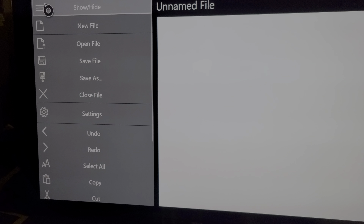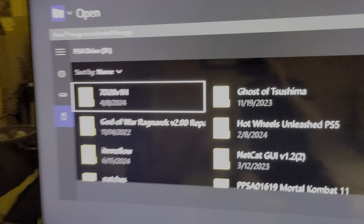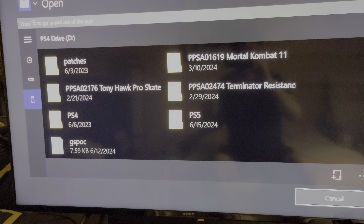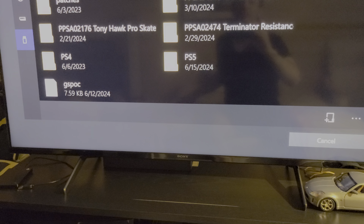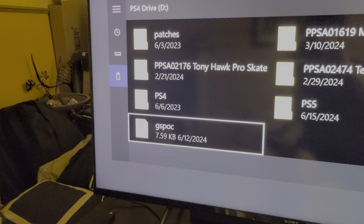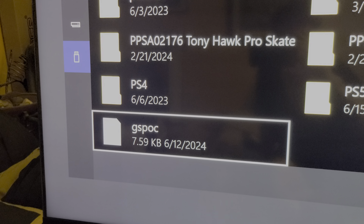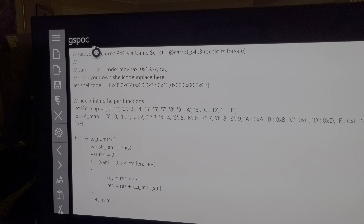Anyway, you would put that text file into a USB zip file and then open this program here. You're going to want to scroll over, click 'Open File' — I'm doing this one-handed so bear with me — then choose the USB, scroll all the way down, and this is the file name. It's called 'gs_poc.txt', it's a seven kilobyte file.